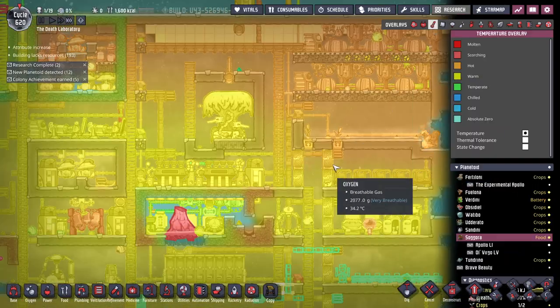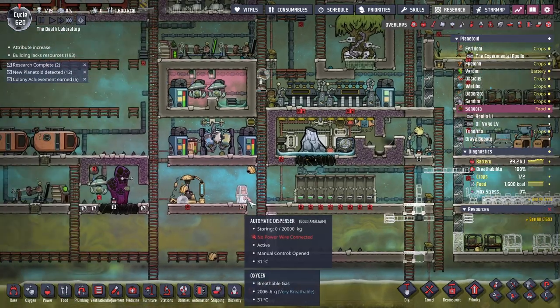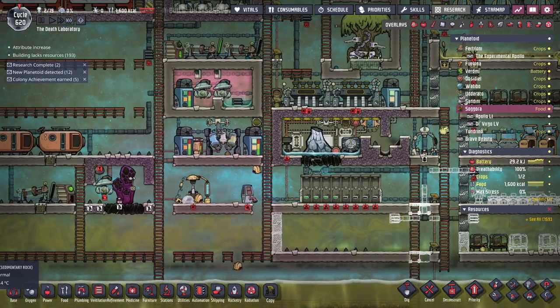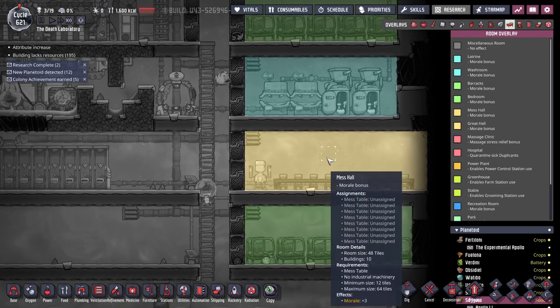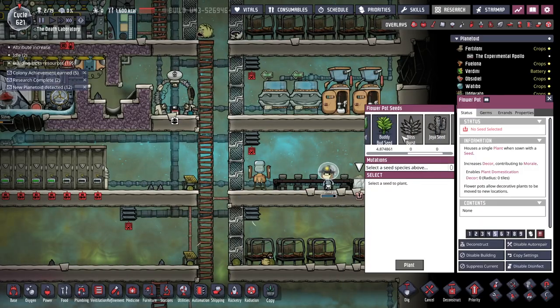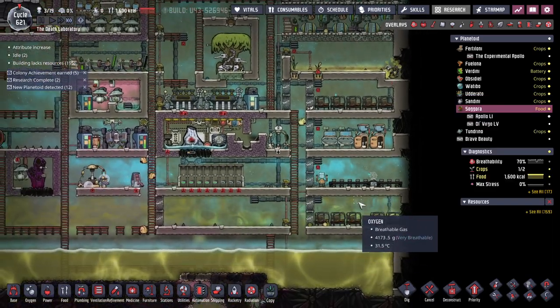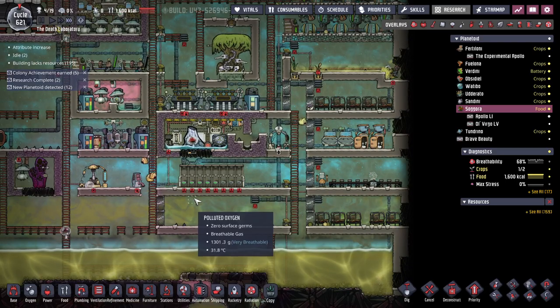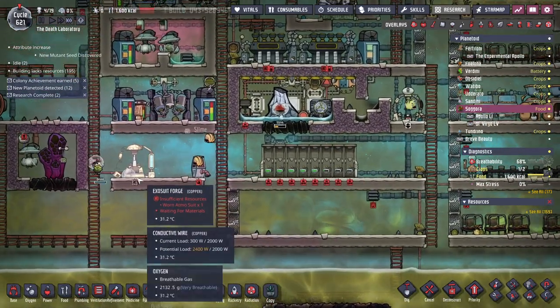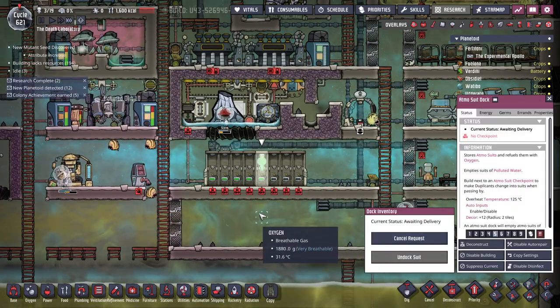Am I temperature too warm? Luckily I have an aqua tuner — I can start to cool the base back down. How are we doing? This is a mess hall; we gotta turn it into a great hall. Should be able to do that with a plant. Looks like we got enough suit docks full, so let's deliver a suit.